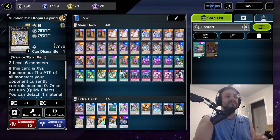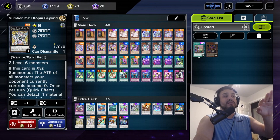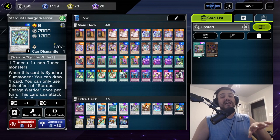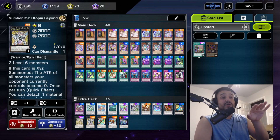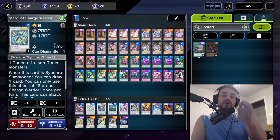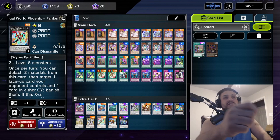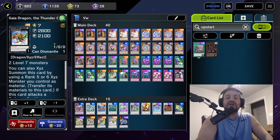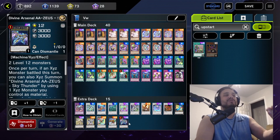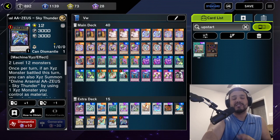Utopia Beyond helps out almost any boss monster by making it zero attack. The Utopia Beyond plus Charge Warrior combo is key: Utopia makes all their monsters zero and Charge Warrior lets you attack all special-summoned monsters once each — so you attack all of them at zero for an OTK. Fan Fan is very good against Sky Striker — banish the link and they can't recycle. Gaia Dragon because we run a lot of rank sixes, helps make a four-material Zeus. And of course, we're running Zeus.